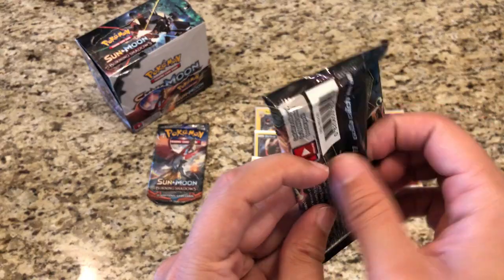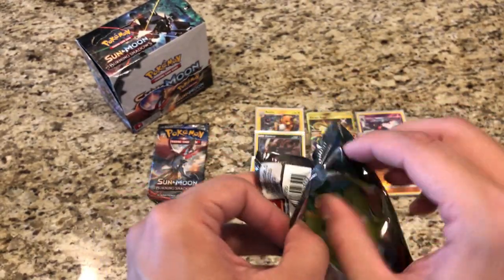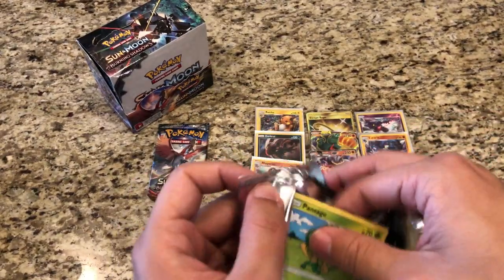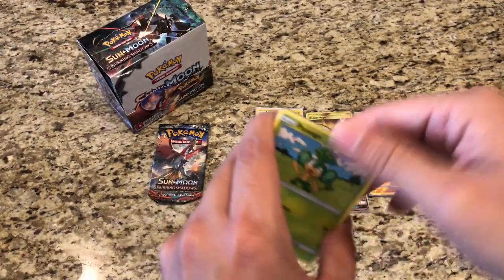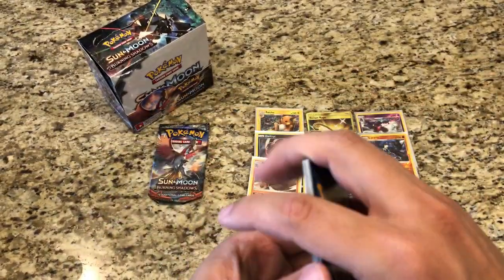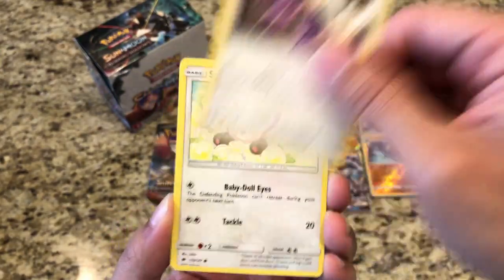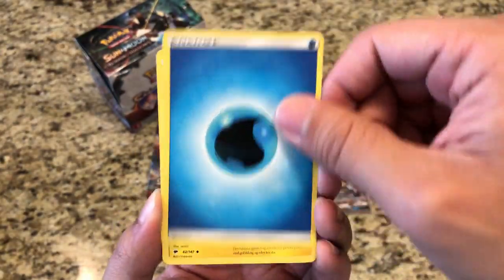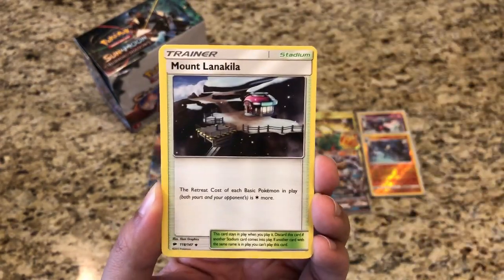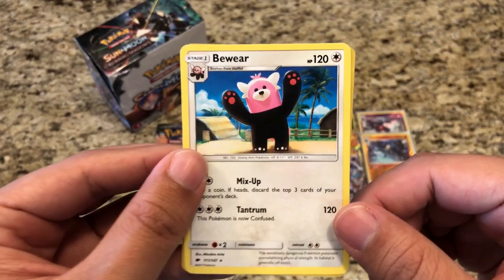This one's semi-sealed, but so much easier to open. Dragon Majesty packs are sealed so tightly. Pack seventeen: Pansage, Espurr, Sawk, Noibat, Stufful, Water Energy, Electabuzz, Mount Lanakila, Kiawe, Reverse Alolan Raticate — and that's a rare Reverse Holo. And our rare is a regular rare Bewear.